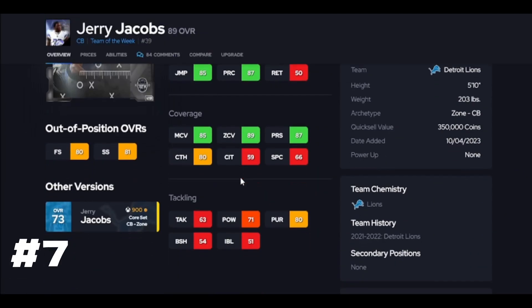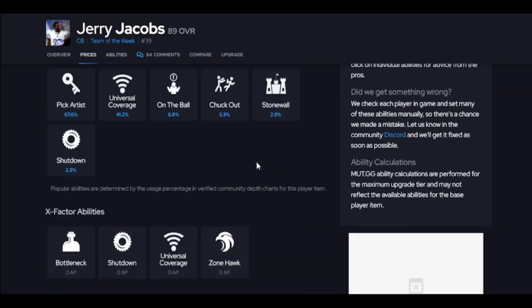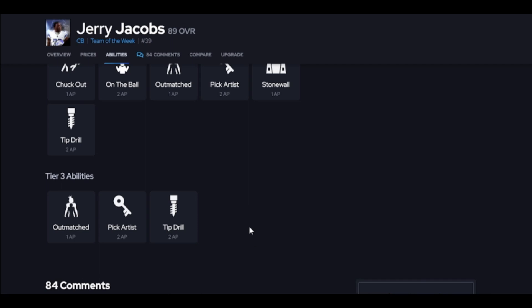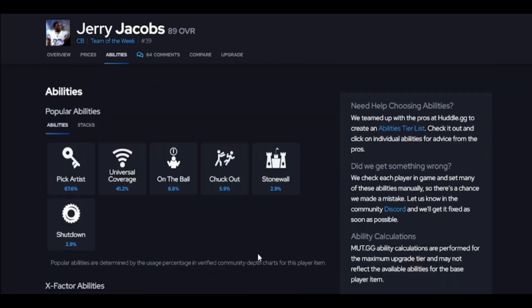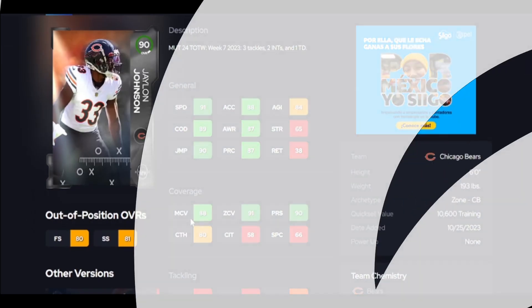Jerry Jacobs is here — he has way better acceleration than Marcus. You can give him 90 zone, which really helps. If you run man, he may not be usable on your team, but he is fast enough and he does get pick artist. I have to put him above the cards that didn't get pick artist. Being a little bit faster than Peters, I do like this card a little bit better. I had him on my team and he played a little better than Peters.